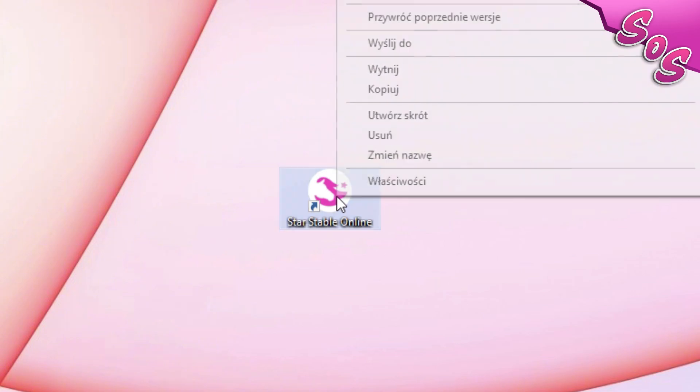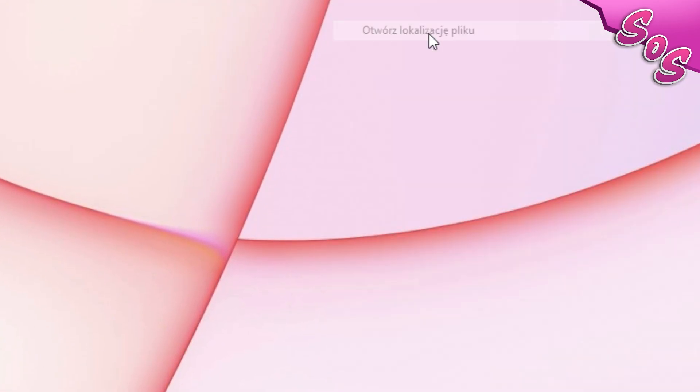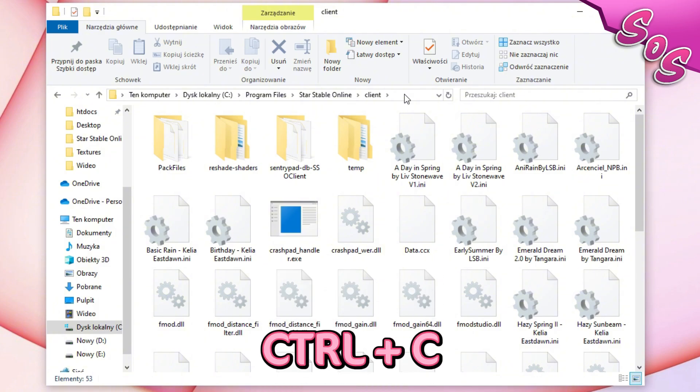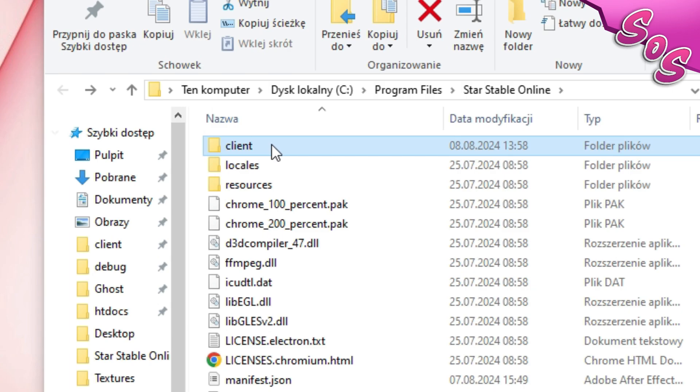Before launching the program, you'll need to find the client folder. To do this, right-click the game icon, then select Open File Location. Here you'll find the client folder. Copy the path and consider adding the client folder to your quick access bar for easier navigation.